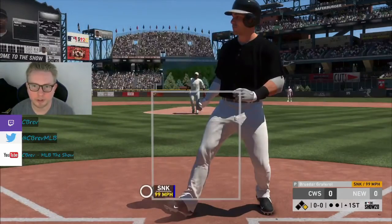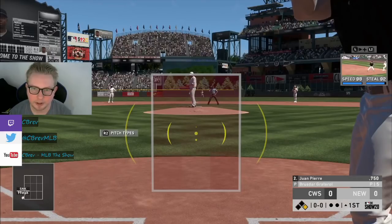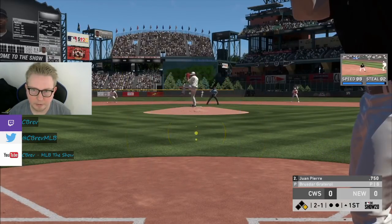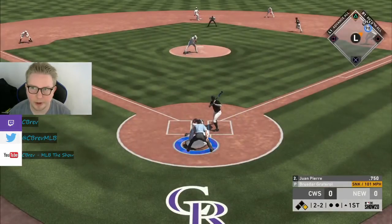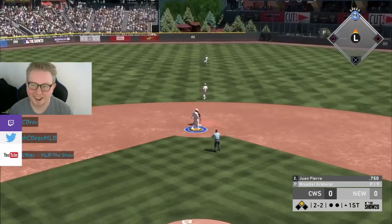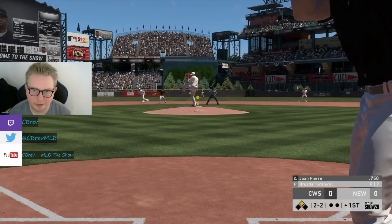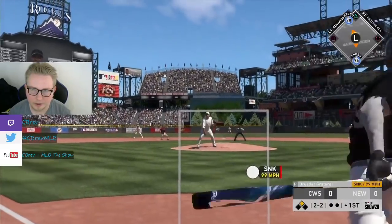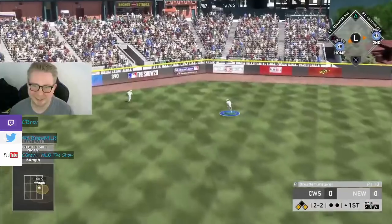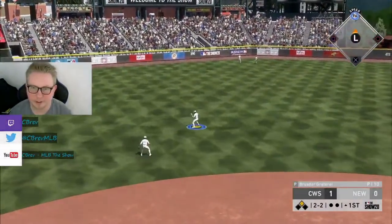Madrigal leading us off with a walk - that's huge with his speed. Juan Pierre behind him; we may try to take off here. 98 speed, 92 stealing - that's pretty tempting. Taking off with Madrigal, and we got that stolen. A walk and a steal, 2-2 count for Juan Pierre. We jammed him - just laid okay for a double. Juan Pierre drives in Nick Madrigal. 1-0 White Sox.